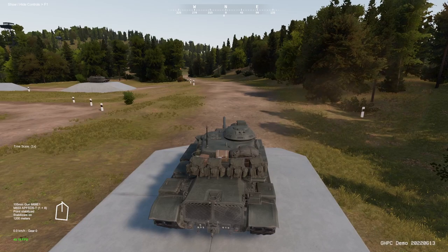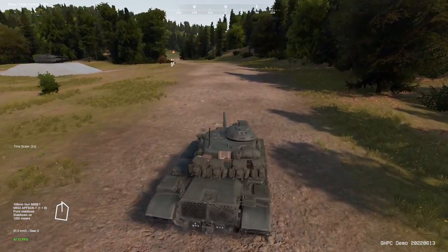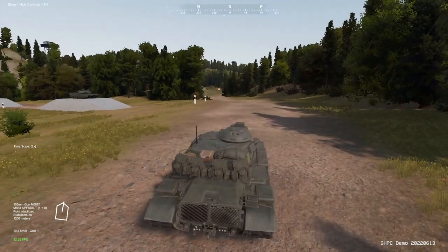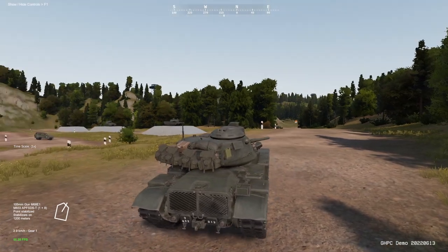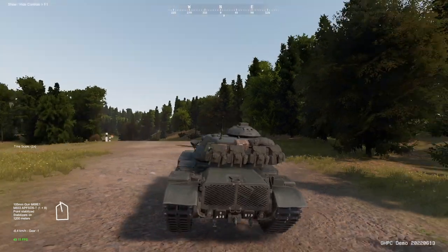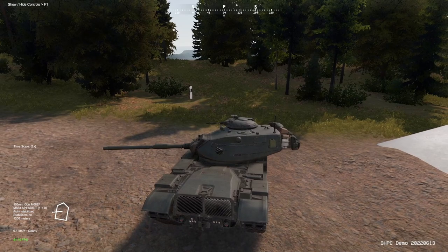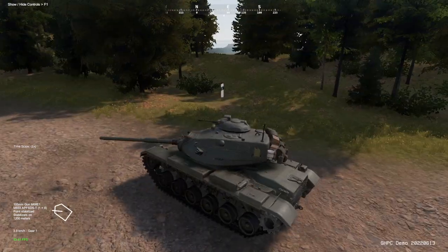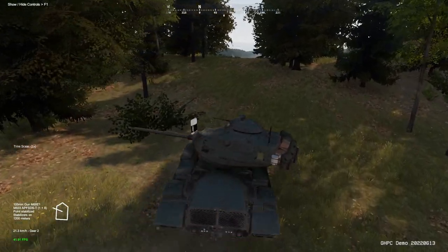To move, it's the usual W, A, S, and D. It gets easier to think about it like this: W is both tracks forward, S is both tracks backward, A is right track forward, and D is left track forward. Of course, this is the opposite when you back up. It doesn't have both tracks moving in opposite directions like some games — this is more realistic tank movement. It might feel a little sluggish or slow, and you might slide around sometimes, but it is more realistic.